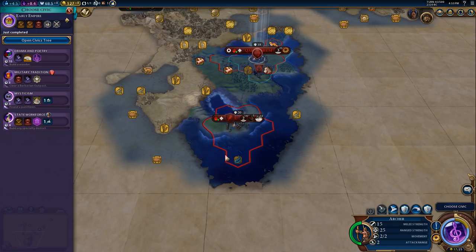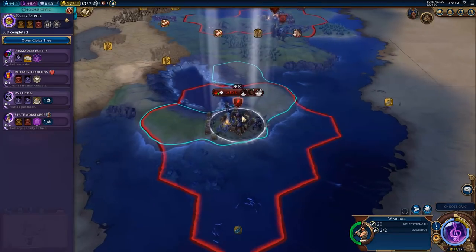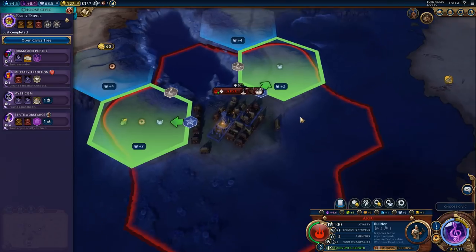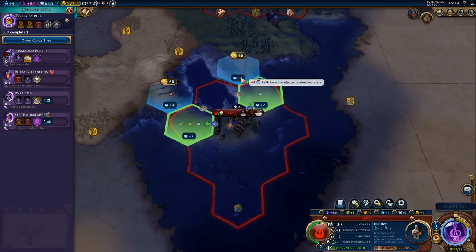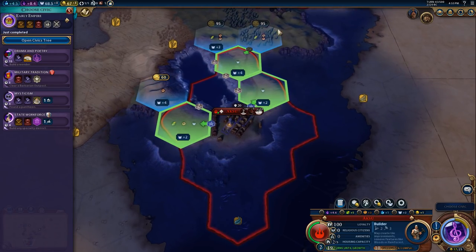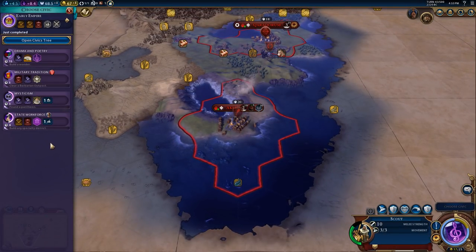We just need to build a specialty district and we'll get the civic boost. We're going to build a holy site here. Aksu's holy site will get plus two, plus two, plus two, plus four from the adjacent natural wonder. And we could have bonuses from down there as well - that's going to go there, which should give us that boost.